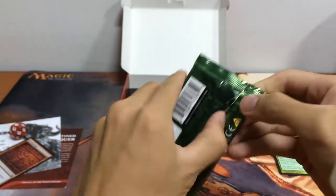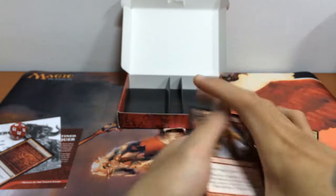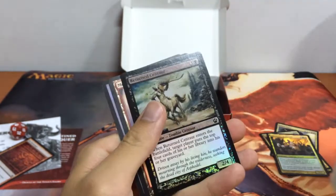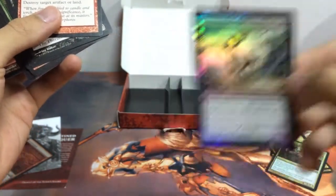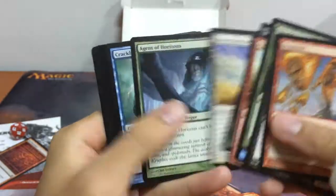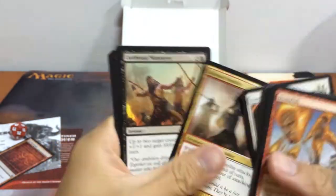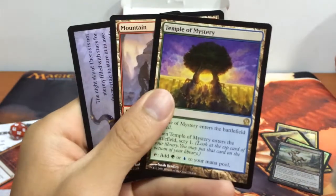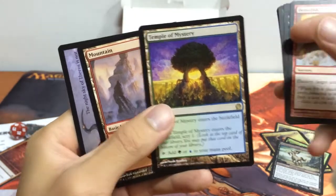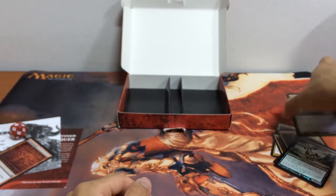Let's take a look at our third Theros pack. Is there another foil? Three foils in a row — what luck! It's another foil, though not a rare, but cool — three foils in a row. We have Vanquish the Foul, Akroan Hoplite, and Cutthroat Maneuver. Our rare is Temple of Mystery — a scry land. Not great in limited but it's a money card, about 4 to 5 bucks.